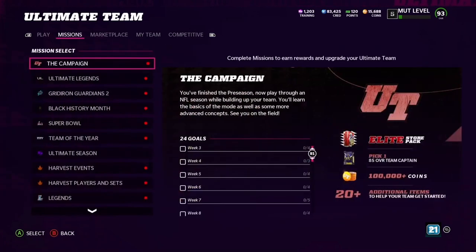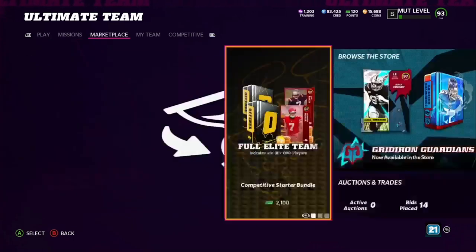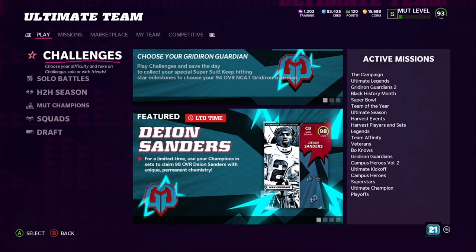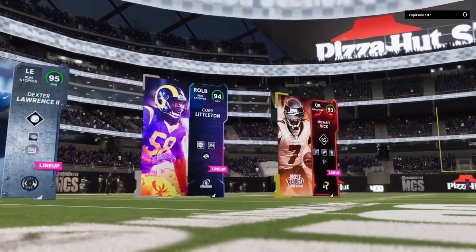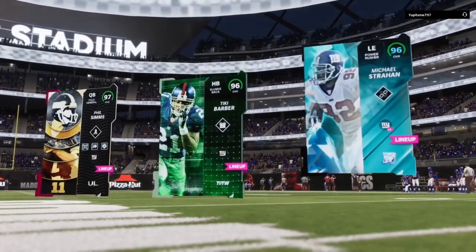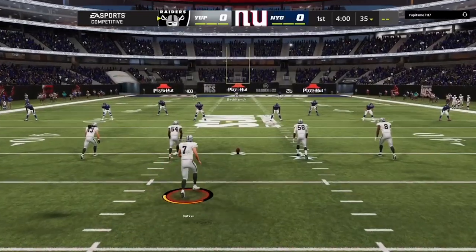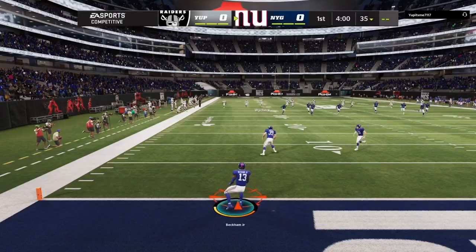Let's get straight into this gameplay. Let's see who we're playing. Alright, looks like we got an okay team. Here's my team — Phil Simms, Tiki, Michael Strahan. OBJ returned the ball here.